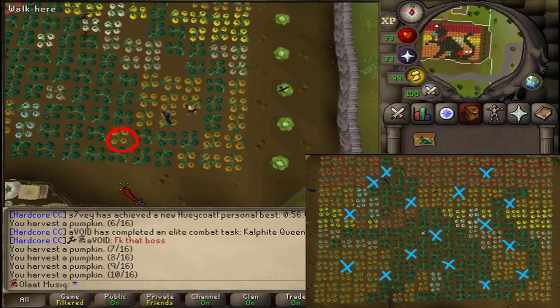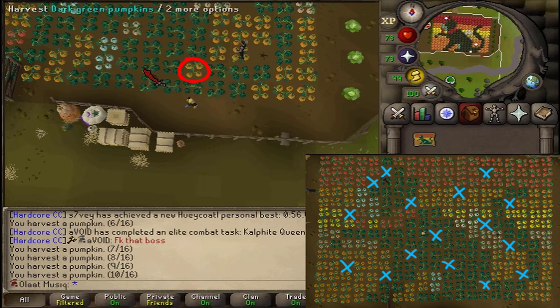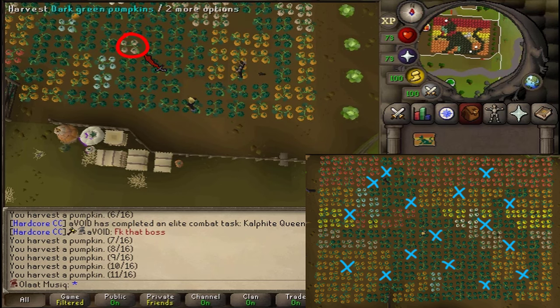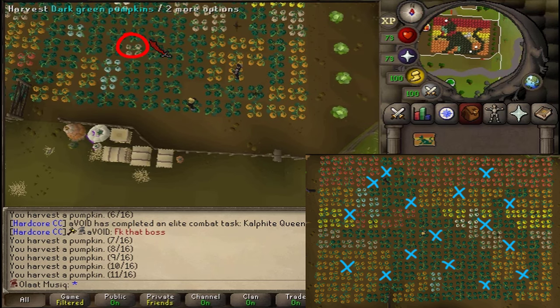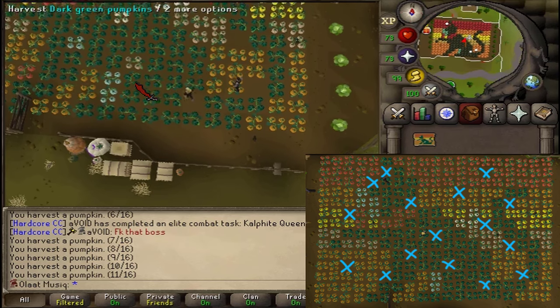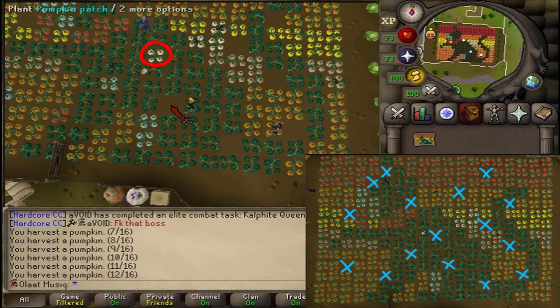Next, go a bit south. Here you will find a row of green ones with one odd one — pick that odd one. Then go a bit north-west and in the big patch of green pumpkins there is also one odd one; pick it. Then 3 tiles north and 2 west, in the big patch of green pumpkins, pick the one odd one.